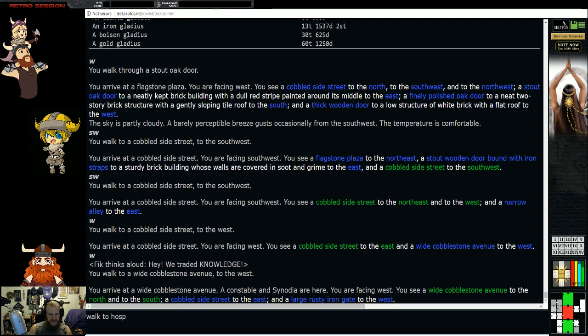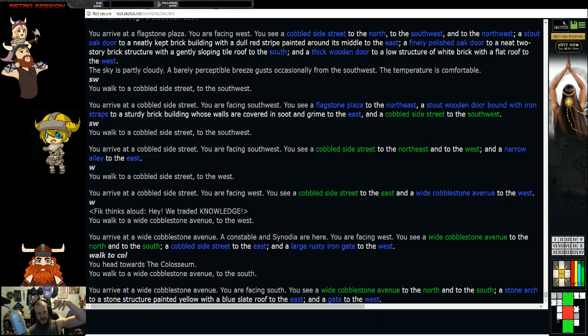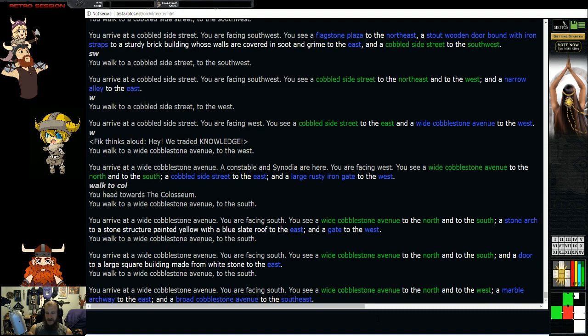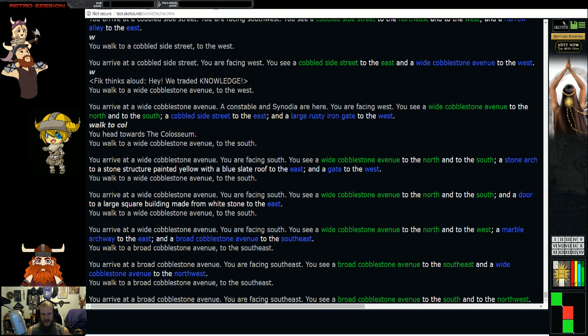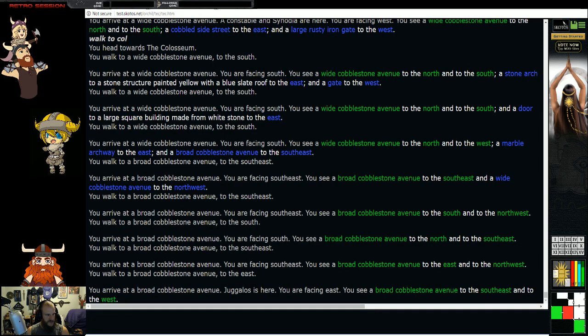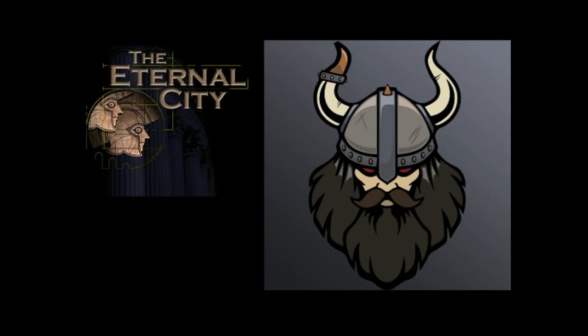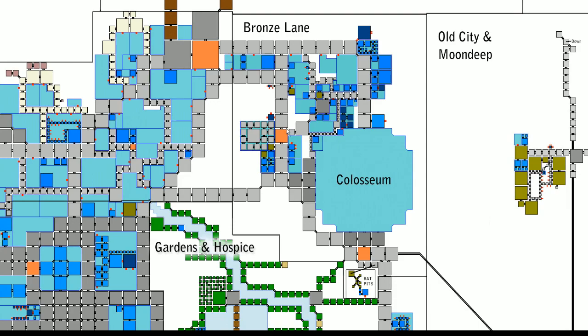Let's get to the Hospice and the Coliseum, and we'll walk there. The Coliseum actually has two entrances — a northern and a southern one. It doesn't really matter which way you come in. Most people will use the walk-to command because you can just stand back and let your character walk, then head north and down from there. Some people like to go from Bronze Lane and then come down. We're going to walk down here — that orange square is the Coliseum mark point. You could also come this way and head south; they both bring you to the Coliseum.